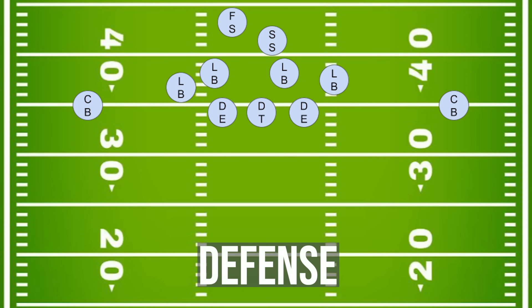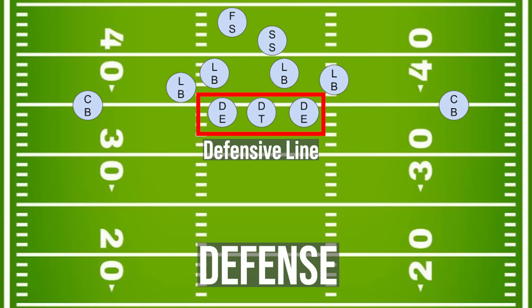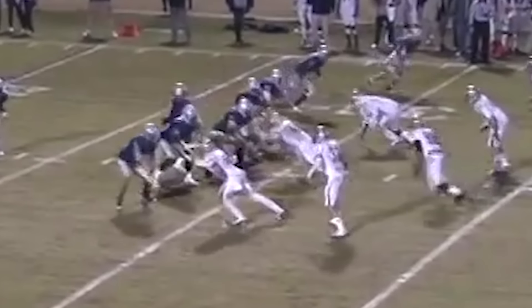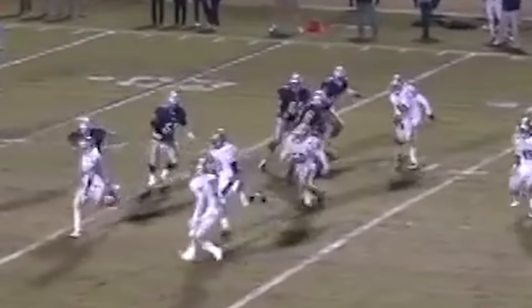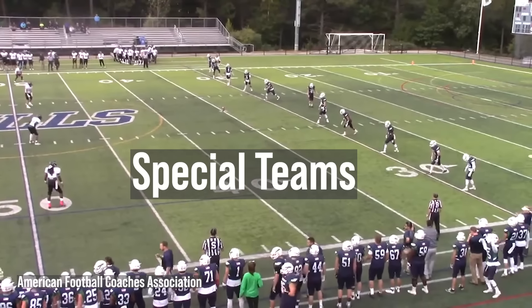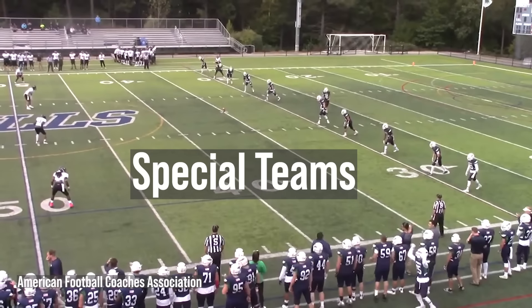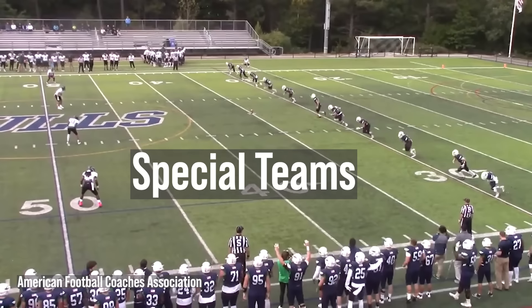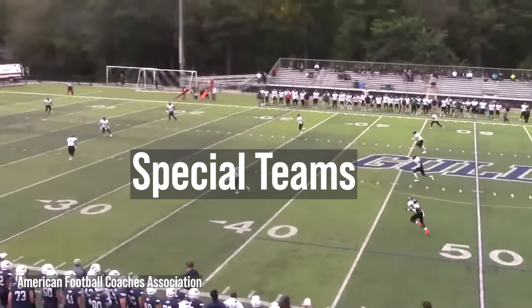On the defense, we start with the defensive linemen, who are sometimes called rushers. Their job is to break through the offensive line and stop plays by tackling either the quarterback or one of the receivers. In addition to the offense and the defense, there's also a third type of unit called special teams, seen during kicking plays. You'll see these guys at the beginning of a kickoff or during an extra point attempt after a touchdown.